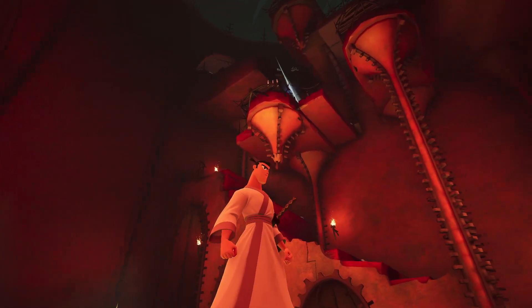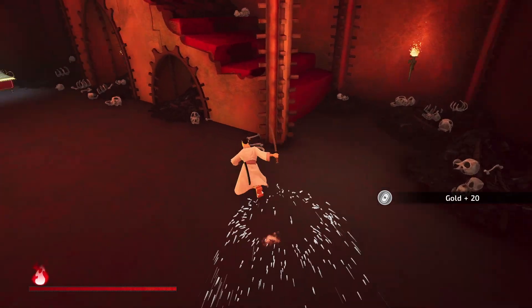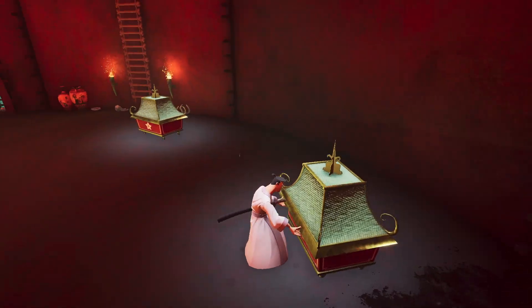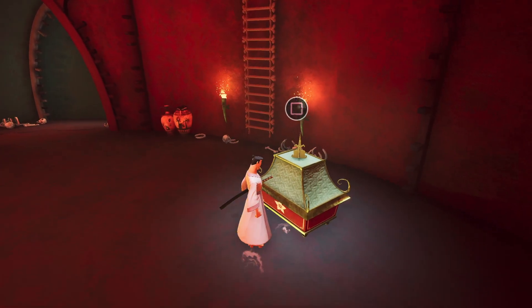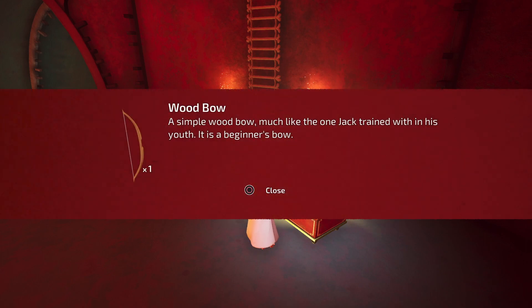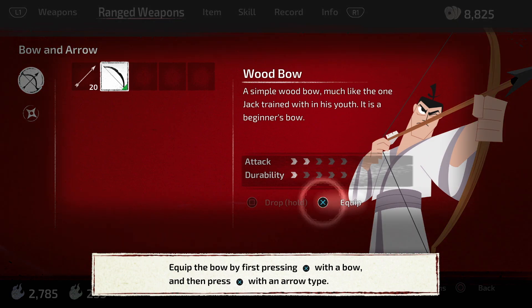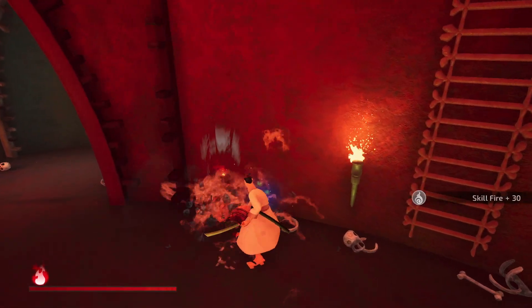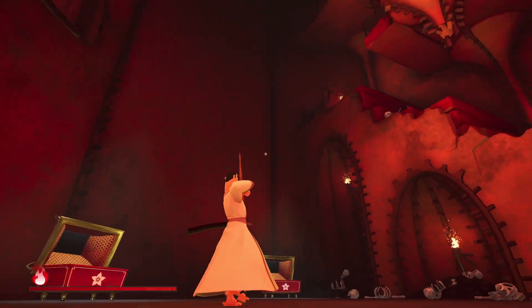Whoa, what is that? I am gonna have to go up there somehow. Let me first try to grab the stuff from these chests. Ooh, arrows! Interesting. But do I even have a bow? Oh look at that, there's the one with the bow! So we got the bow - let me equip it. And let me equip the arrows. Oh, that's how you do it. That is so cool.